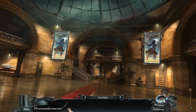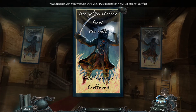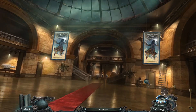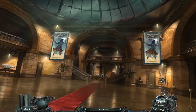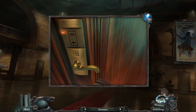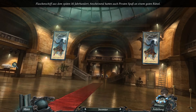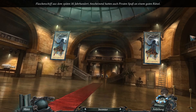Ich würde sagen, wir gucken uns jetzt einfach erstmal rum. Piraten. Der gefürchteste Pirat der Welt. Bald feierliche Eröffnung. Ist das nicht schön? Nach Monaten der Vorbereitung wird die Piratenausstellung endlich morgen eröffnet. Der Keller ist verschlossen, damit die Besucher nicht hineingehen. Ohne Schlüsselkarte komme ich nicht in mein Büro hinein. Ja, und warum hast du keine? Das ist doch dein Büro. Flaschenschiff aus dem späteren 18. Jahrhundert - anscheinend hatten auch Piraten Spaß an einem guten Rätsel.